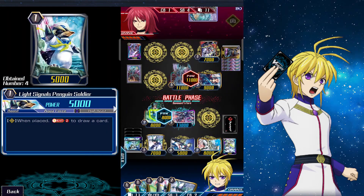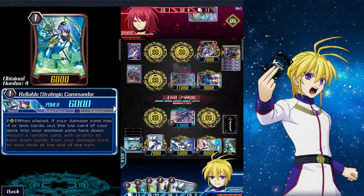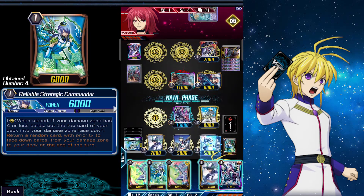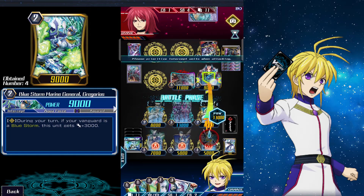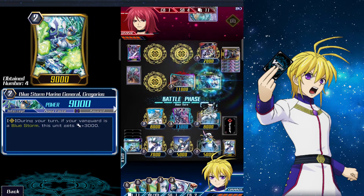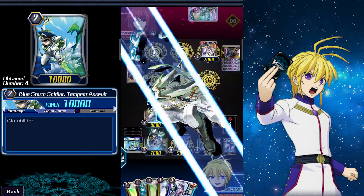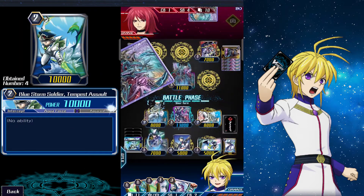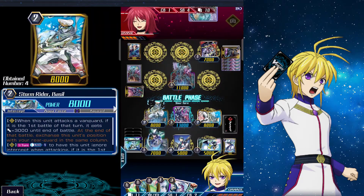On our turn we call Penguin Soldier — soul blast 2 to draw a card. We call another Basil just to punish them if they survive. In battle we destroy Tartu, then attack with another Basil just in case they got a heal trigger.